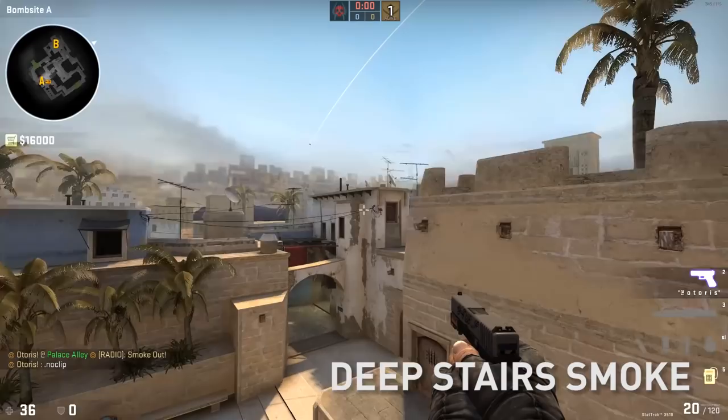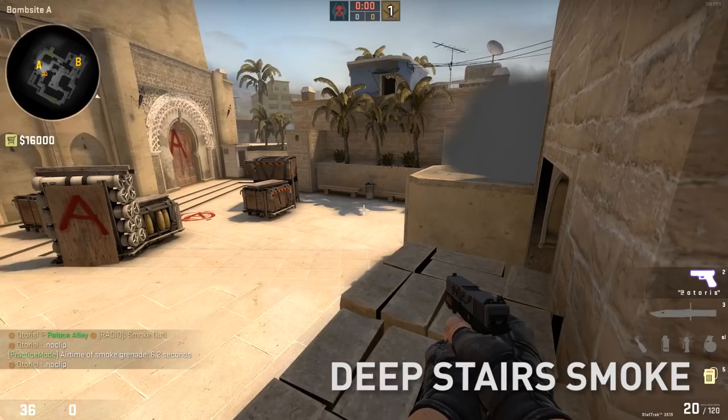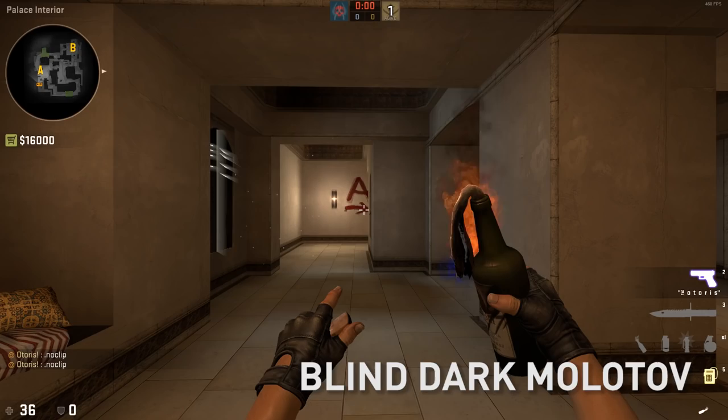Stairs — next level stairs. Go here, aim here, jump throw. This is amazing for allowing an entry-fragging lunatic to jump up on the stairs power platform and just peace anyone in jungle.